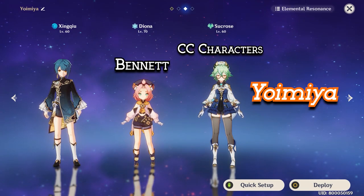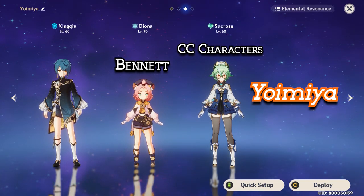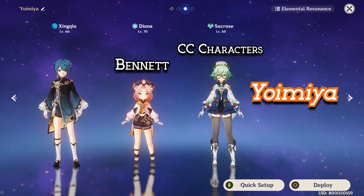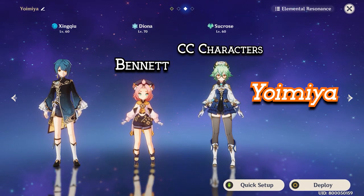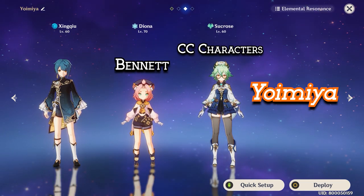First we'll be taking a closer look into the Vaporize team, with our base team: Yoimiya, Xingqiu, Bennett, and Sucrose. This is more or less a typical team — Yoimiya as a DPS, Xingqiu as our main Hydro proc with very nice extra damage, Bennett mostly buffs and also heals, and then Sucrose since she is a very strong crowd control character and can also swirl the element you want for Yoimiya.